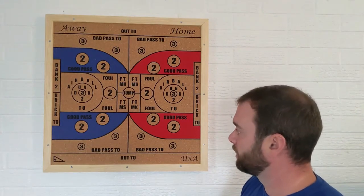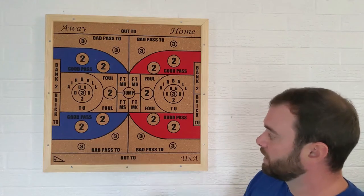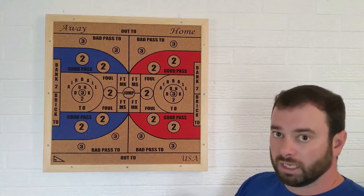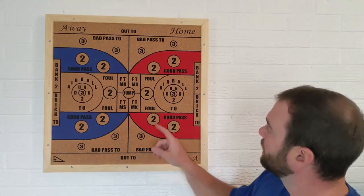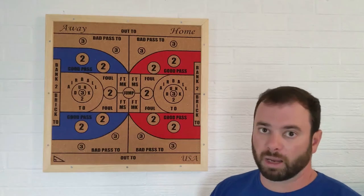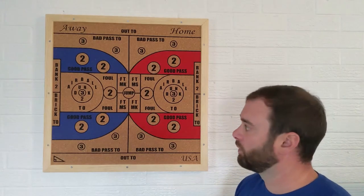Now let's look at those turnover spots. If you hit anything that says TO, that stands for turnover. So out of bounds — you don't score any points, you change possession, it goes to the other team. Bad pass turnover also goes to the other team. Airball is a turnover, and bricking it off the backboard is also a turnover. So it just keeps going back and forth like that.